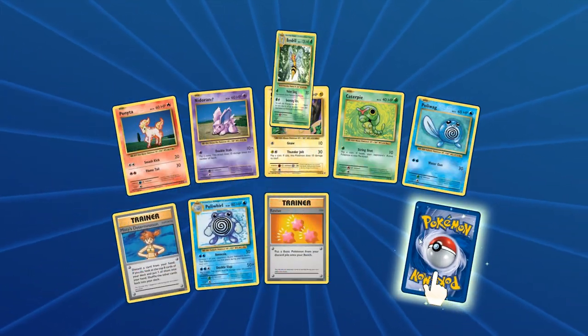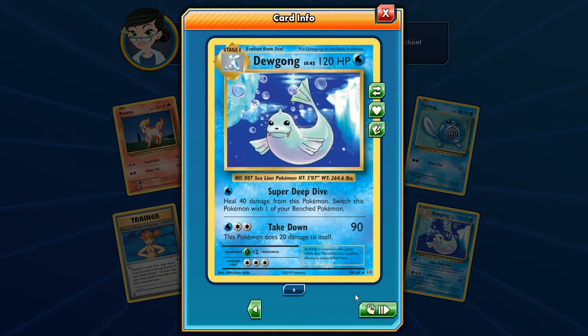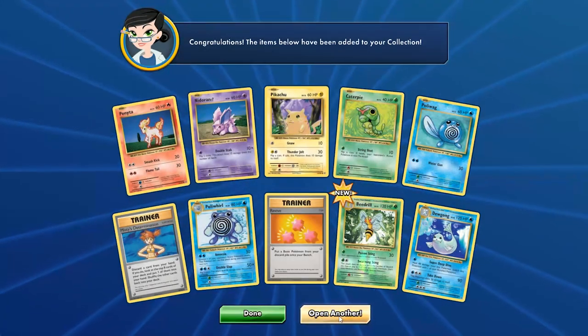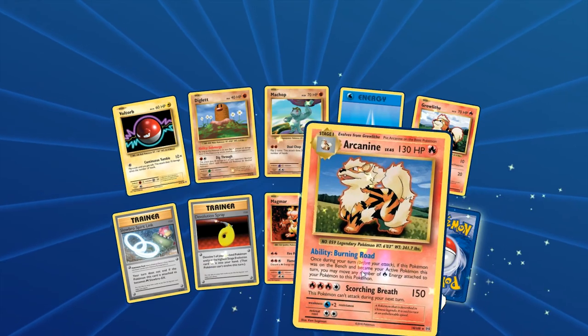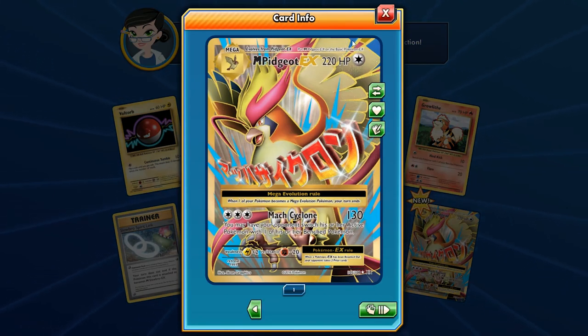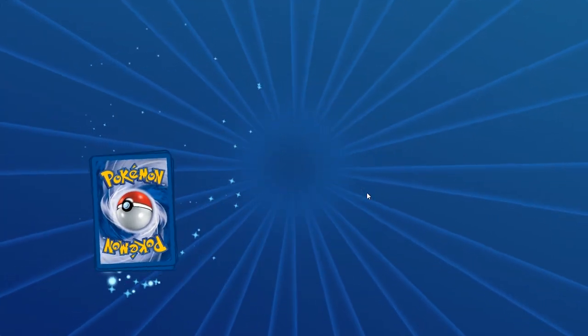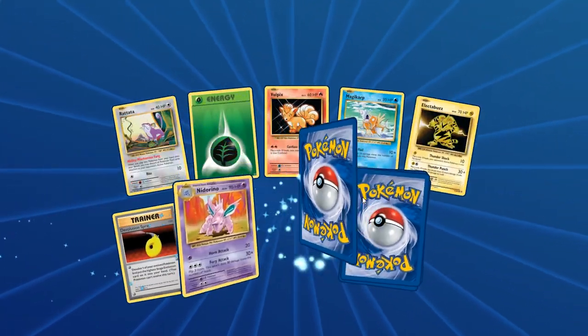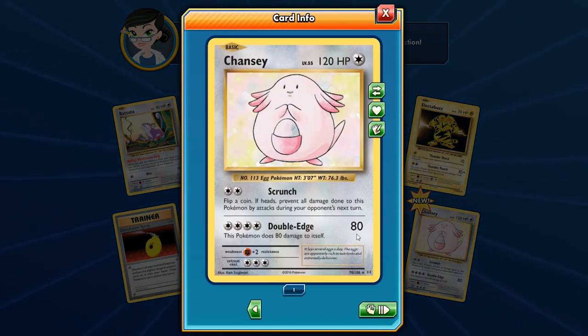This is our first holo Beedrill — and here's another Dewgong, we got six! So it's a tie between Beedrill, Dewgong, and Arcanine at six, and Dugtrio at seven. And here's another Arcanine — so Arcanine is technically at seven. Oh we got a full art Raichu! I'll take it. We've already passed the halfway mark — didn't realize that. We got a Chansey — Double Edge is still the same, 120 HP. Scrunch: flip a coin, if heads prevent all damage during your opponent's next turn.